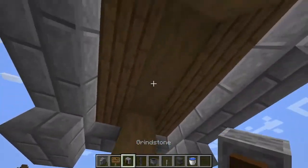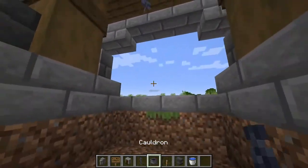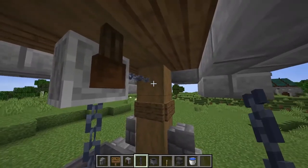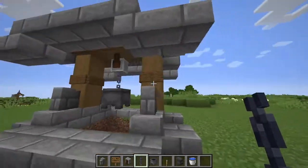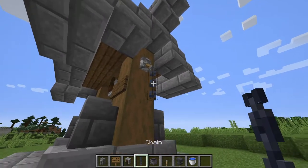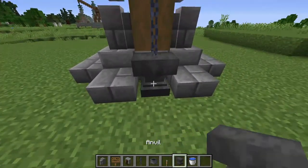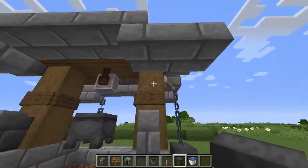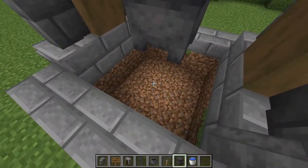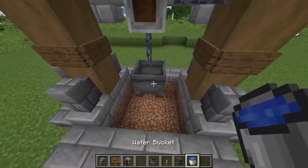Come underneath and in the middle place a grindstone facing this way, with a chain underneath and a cauldron underneath that. Then place a chain going into the spruce block here, and on the other side of that we want a lever — flick it down — with a chain coming off the bottom, another chain on that, and an anvil at the bottom. This acts as a little anchor for the chain for when the pulley system lets the bucket go all the way down and collect the water.